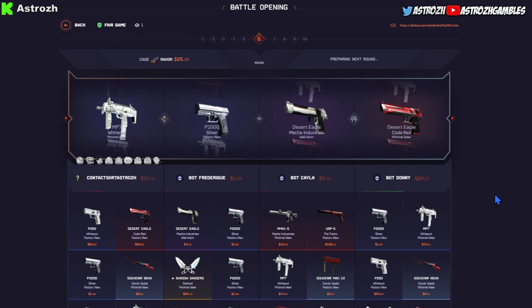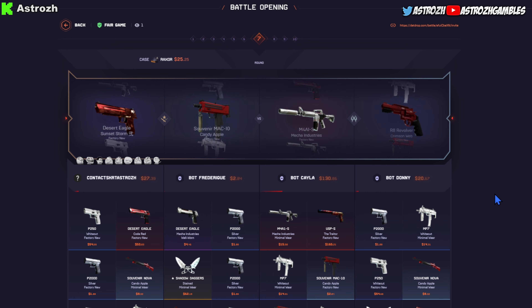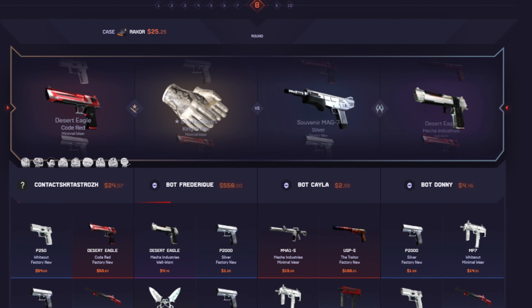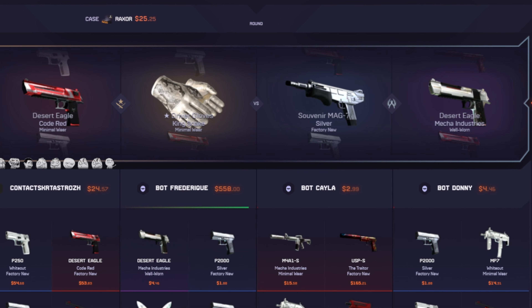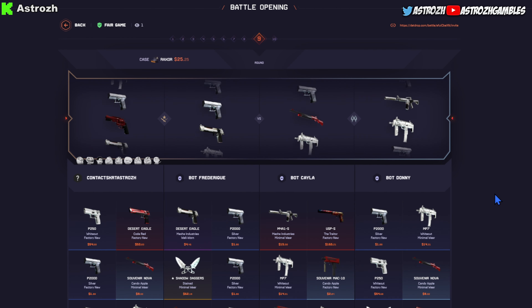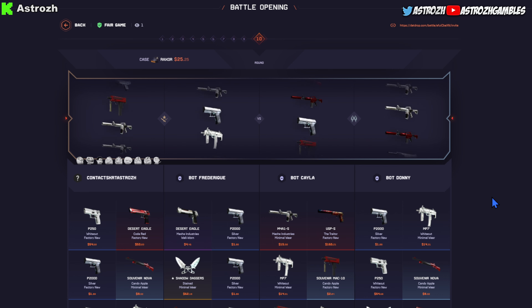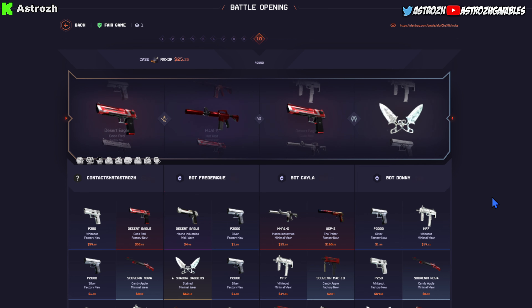Okay, $24. Can make this comeback here — oh, $130 M4A1S! Nice, how much? $585! Let's go Frederick, let's go baby! That's what I'm talking about. There we go, we're in the lead now. One more case, do it for us — nice, juiced up! There we go, juiced up baby!